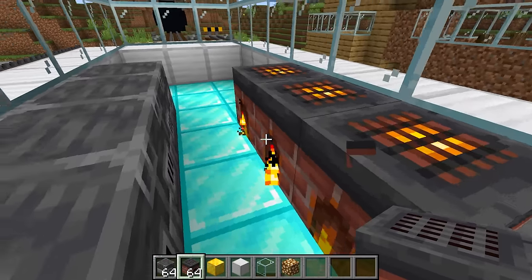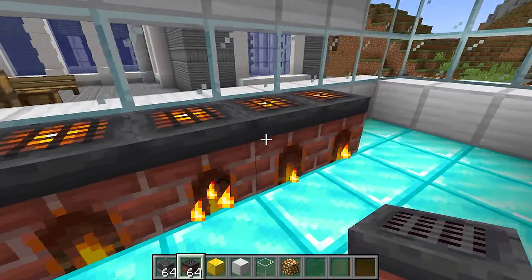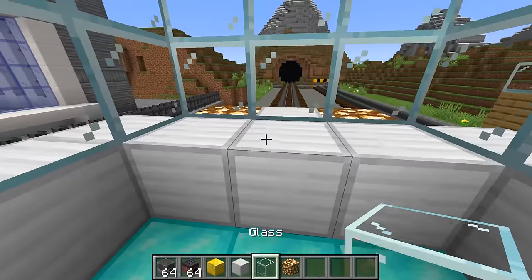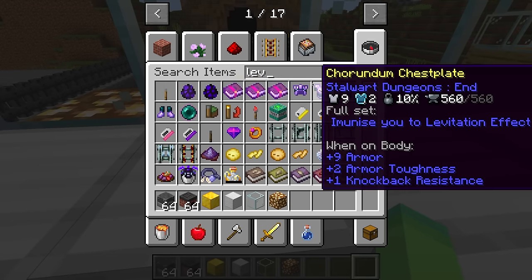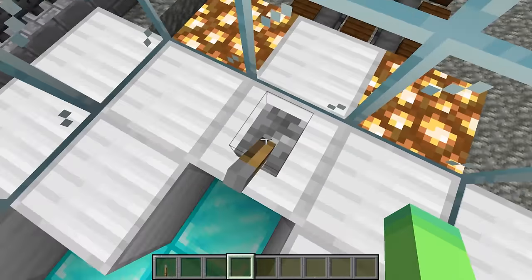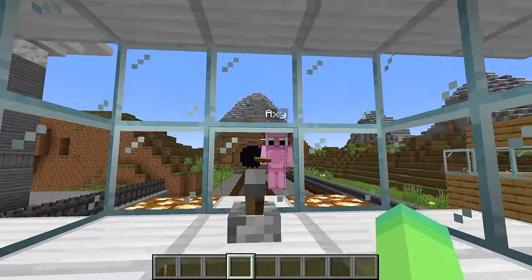These engines are going to produce all the energy we need to make this train run really fast. I'll put them along the edges like this. What I can also do is start putting in the train controls — and unlike airplanes, trains are really easy to move. You just need a button to go forward and stop. See, it's not that complicated!